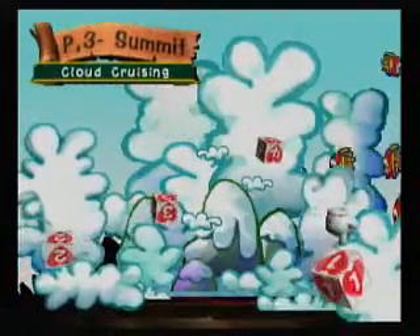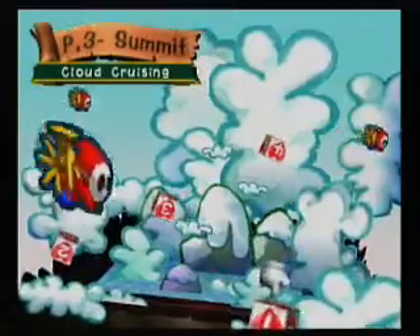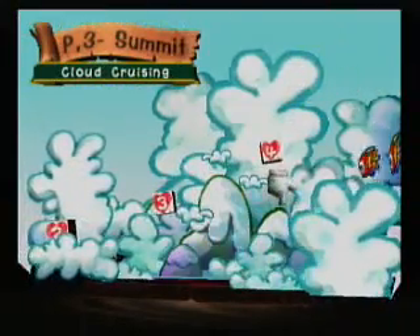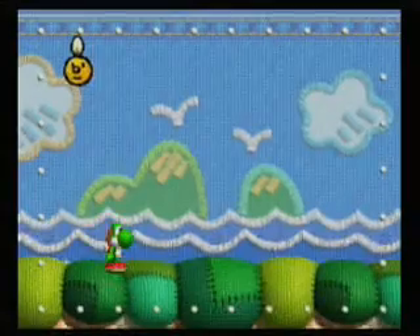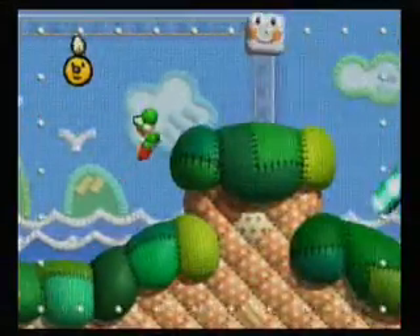Hi everyone, welcome back to Let's Play Yoshi's Story for the Nintendo 64. We are now in Page 3, Chapter 3: The Summit. We're gonna go into Section 1. Hopefully this will be a nice little romp for our Yoshis to explore, but admittedly this is a very tame level. I do want to emphasize that our current lucky fruit is grapes.